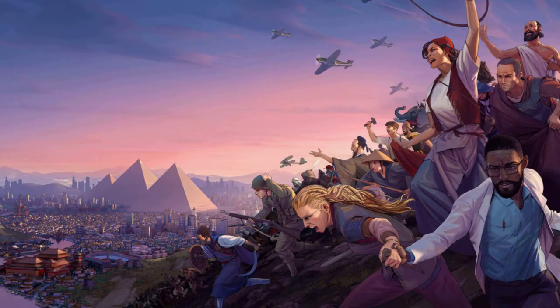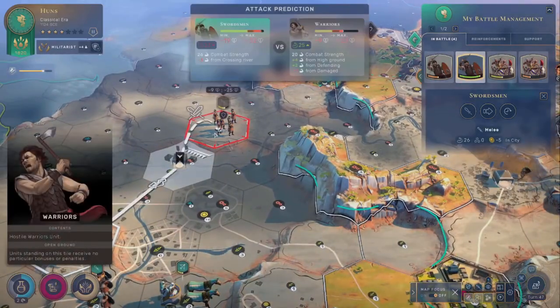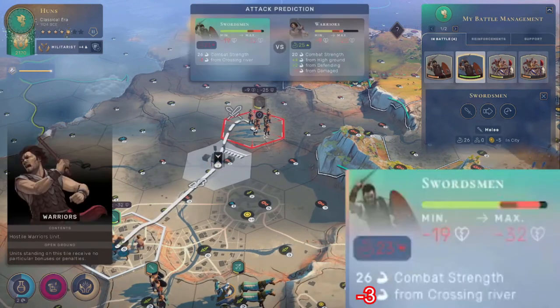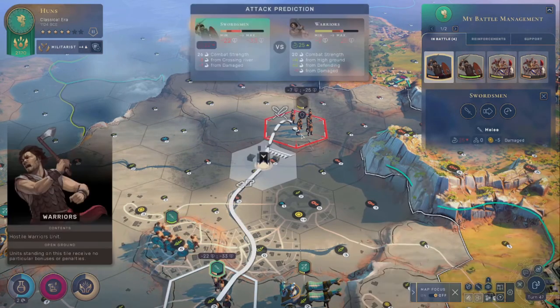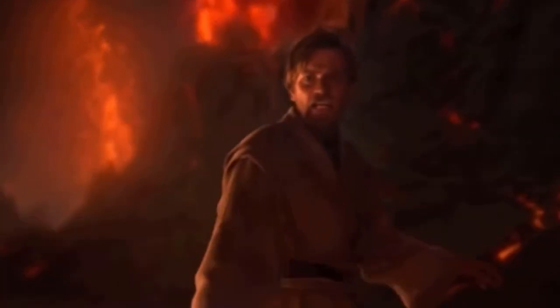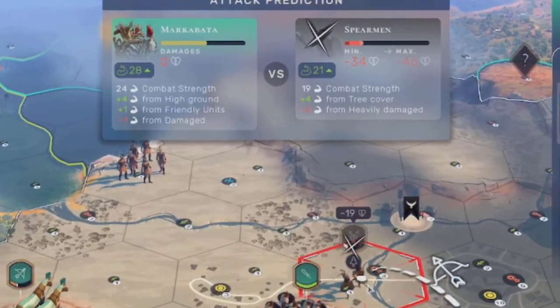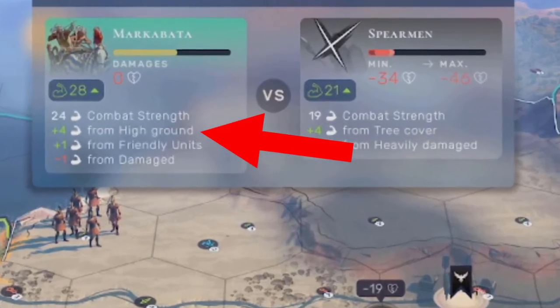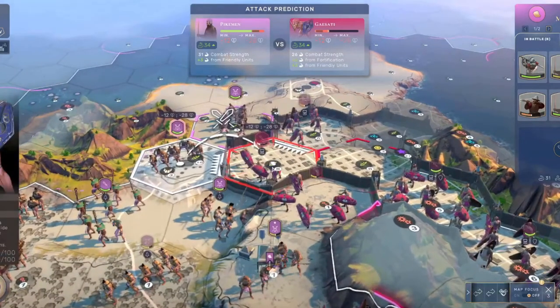Let's go over the things that contribute to combat strength. The first is combat modifiers — situational things that modify your combat strength. Crossing a river gives you minus three combat strength; if you have to go in and then out of a river to attack somebody, you're going to take that huge penalty. The second combat modifier is the high ground, which gives you plus four combat strength just from being on higher ground. It's actually so impactful that it's become a famous meme. The next is fortification, which offers you plus six combat strength.